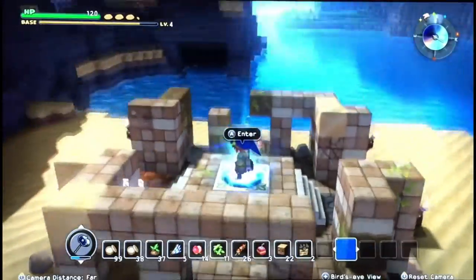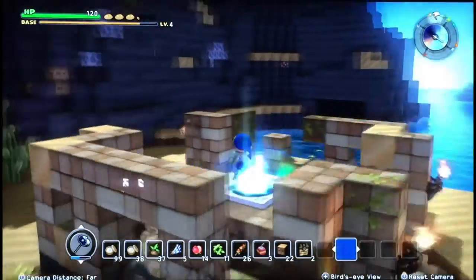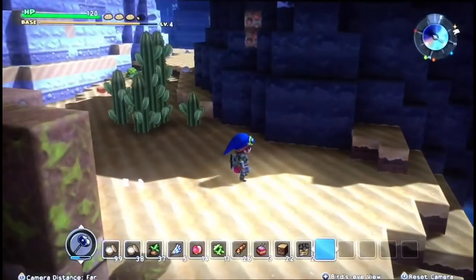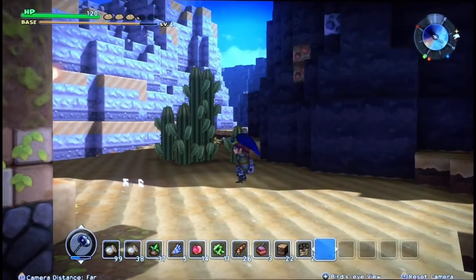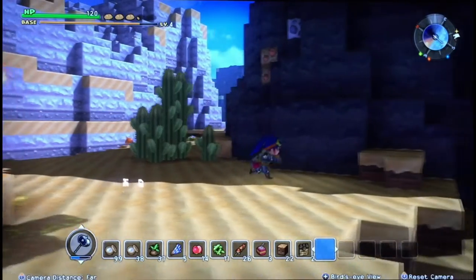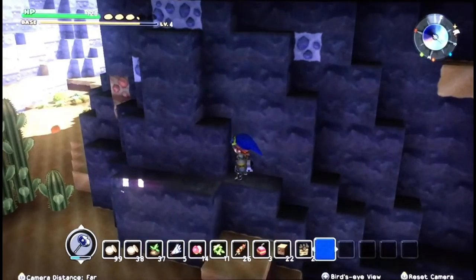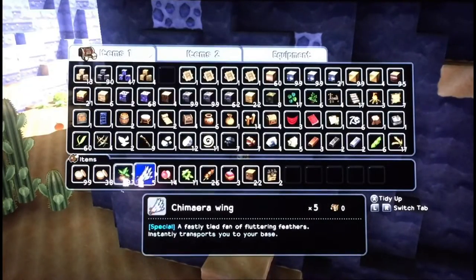After you go into the green teleporter, you will appear on basically the sandy, rocky island. Instead of going on the ground — I've tried this before, you can't travel by the ground — so you're going to have to climb the rocks here, the mountain, I guess.